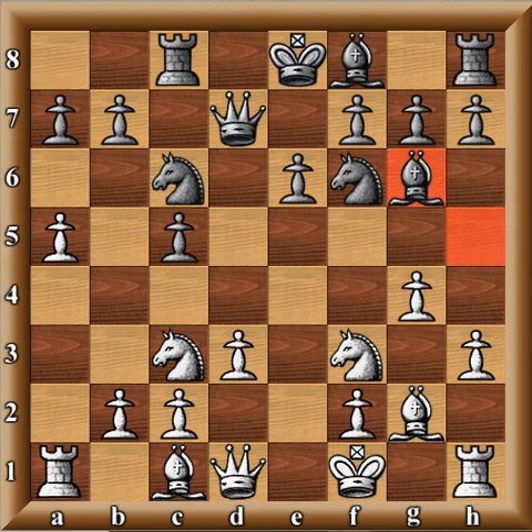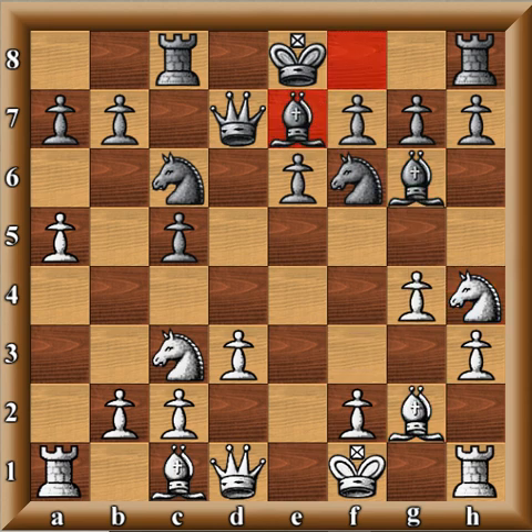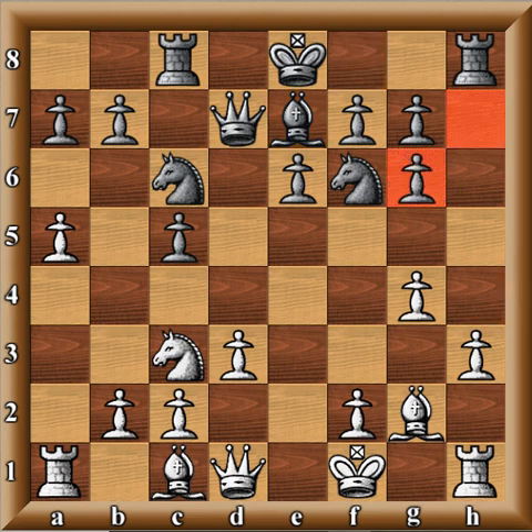G4, Bishop G6, Knight H4. You can see the value of the idea of simply playing Bishop to H3 earlier, because it seems like White's Bishop is stronger than Black's light square Bishop. Bishop E7, and now the Bishop is chopped off — Nigel is gaining space.